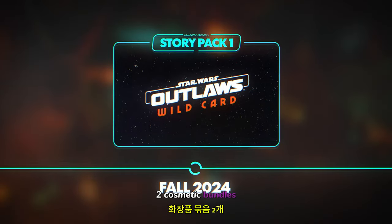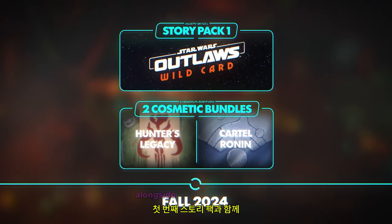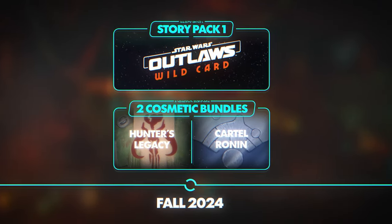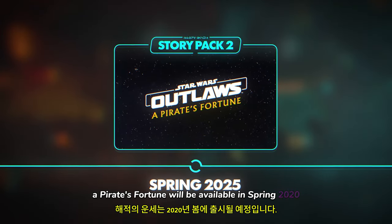Two cosmetic bundles, Cartel Ronin and Hunter's Legacy, will also be available to Season Pass owners alongside the first story pack. The second story pack, A Pirate's Fortune, will be available in Spring 2025.